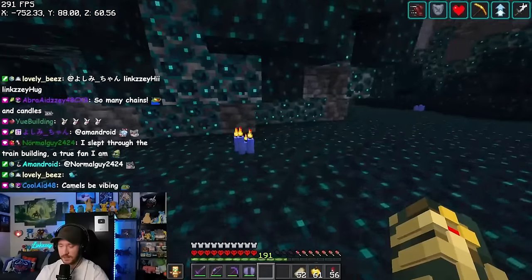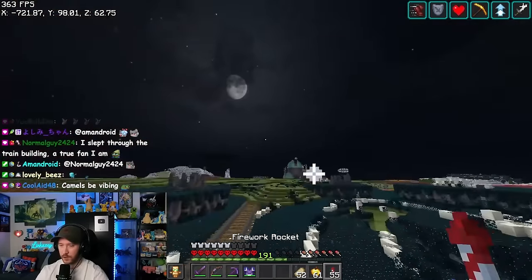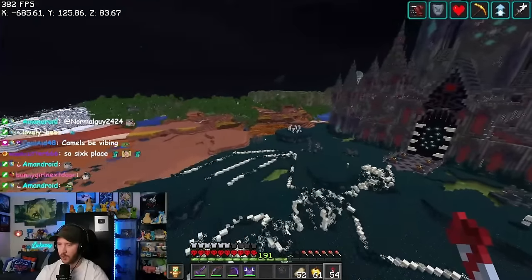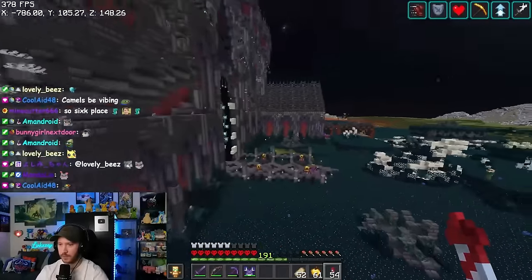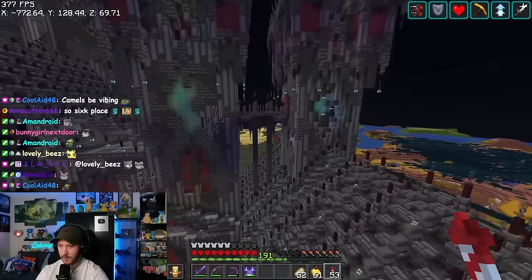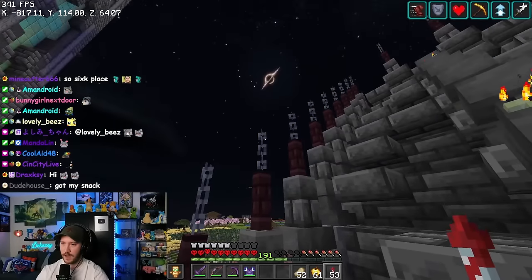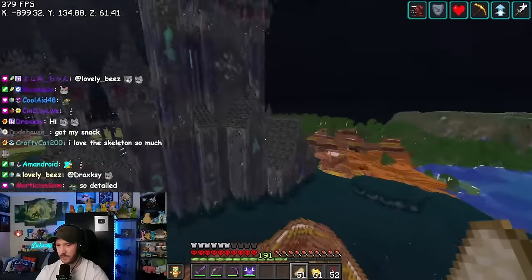I lit up this entire area with candles — that was not cheap. If you look at it from a distance you won't be able to see any of the candles, so that's kind of why we decided to go with that. The roof uses a bunch of gray candles to light that up as well. The roof has got multiple layers too — we went anvil, wall fence, then iron bar. I did my best to go all the way around the castle to make sure everything was decorated all the way around.